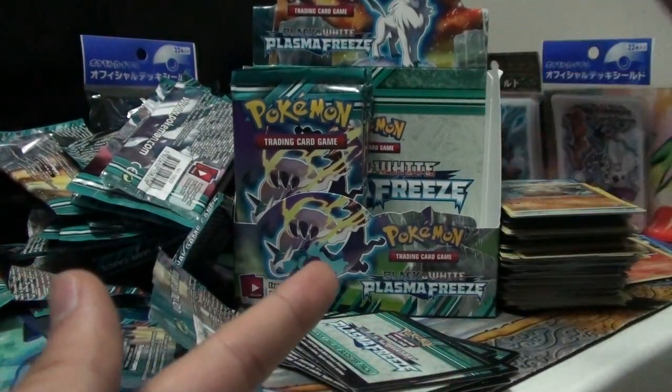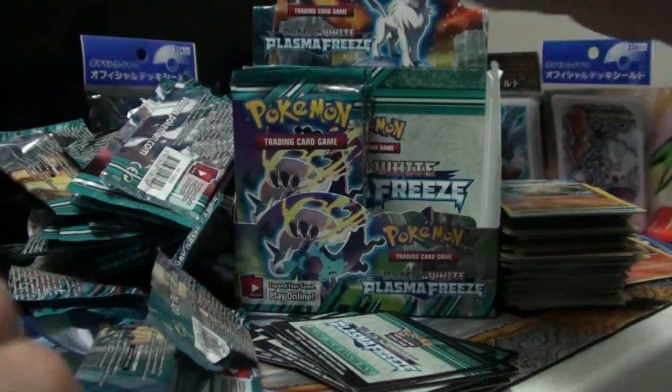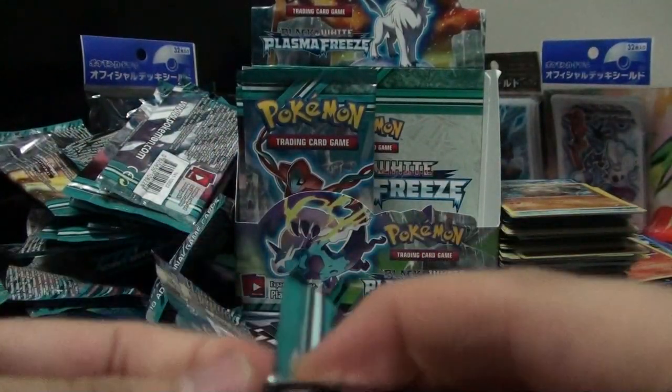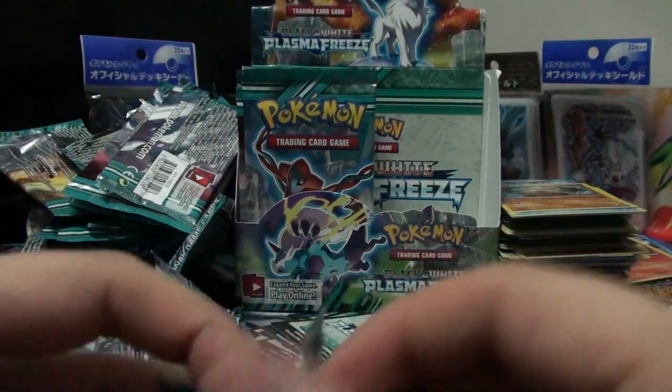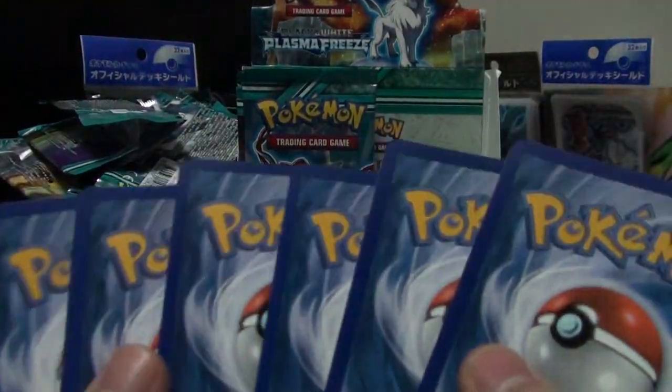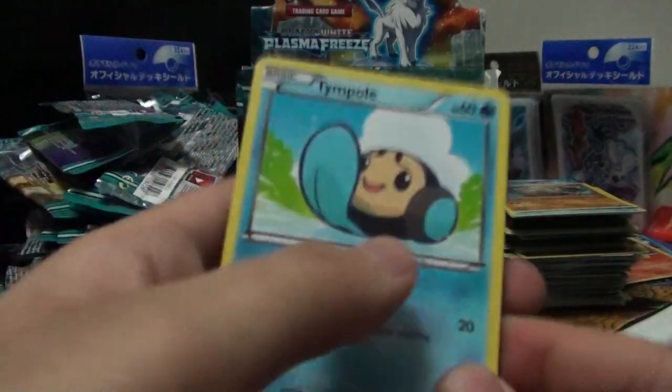Primeape. Deino, Litwick, Pachirisu, Vaporeon - lots and lots of Vaporeon - Nidorinas, Floatstone, Chinchou, and Hariyama. Floatstone is also kind of common here. That's half the box, folks: one EX full art and one normal EX. The second half - will it have epic surprises or just continuous heartbreak? Because that's what happens to me with booster boxes.